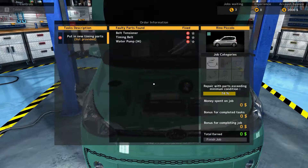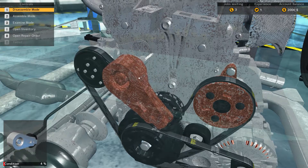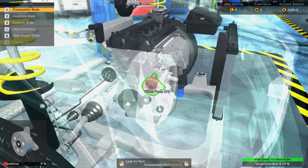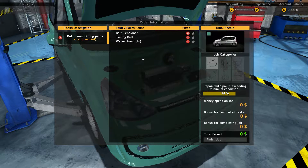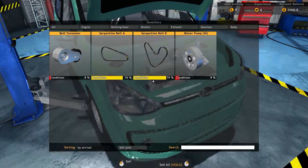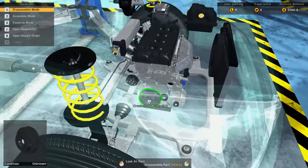Water pump, timing belt, belt tensioner - that's actually pretty easy. I've done that before. I can see the parts right there, they're kind of rusty. I'll take the belt tensioner off, take the serpentine belt off. Water pump and timing belt - I think I just took that belt tensioner off. The timing belt is inside here - I know that for sure because I've done one of these before.